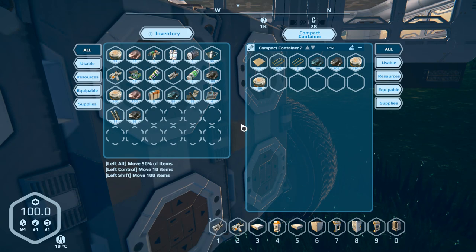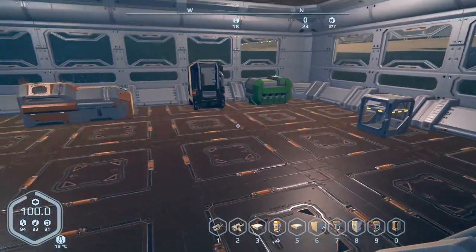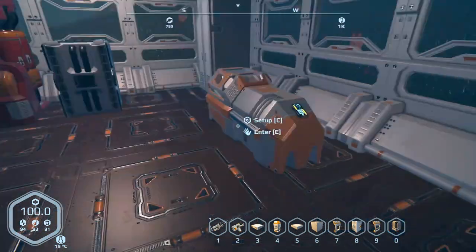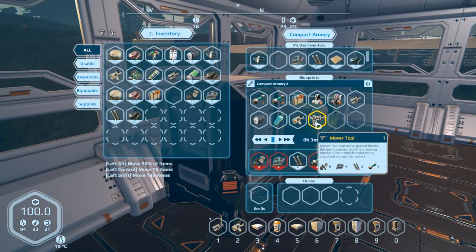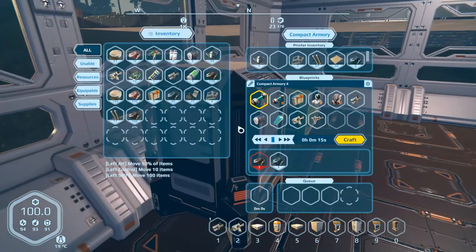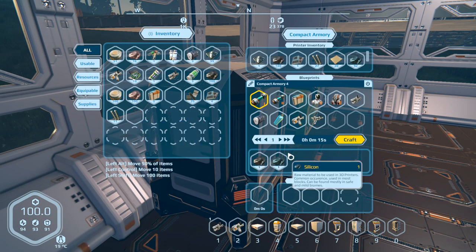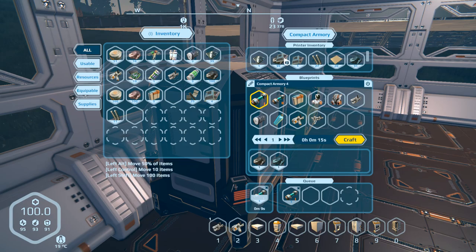Inventory is still an issue but we manage. I want to go in here and make that mover tool because I want to try something. We need four of them — there should be carbon in here, there it is. Let's go ahead and make four of those. I also need circuits, mechanical parts, and mark one composites.